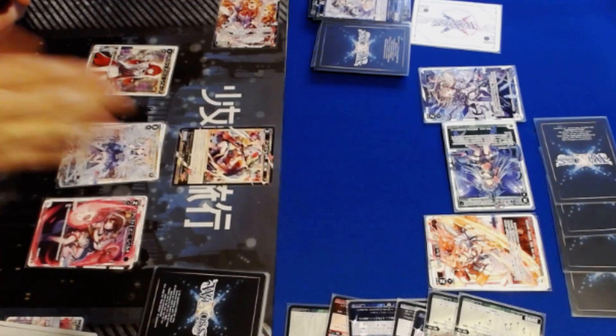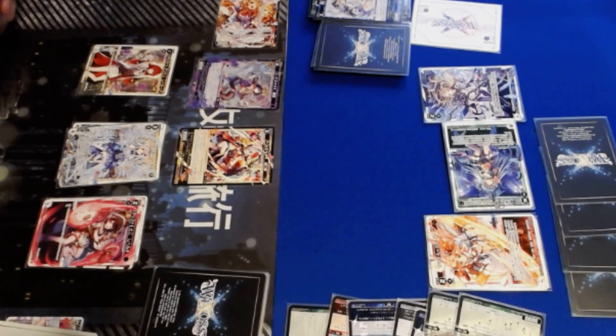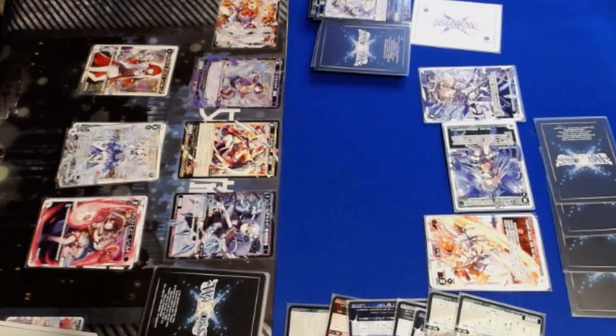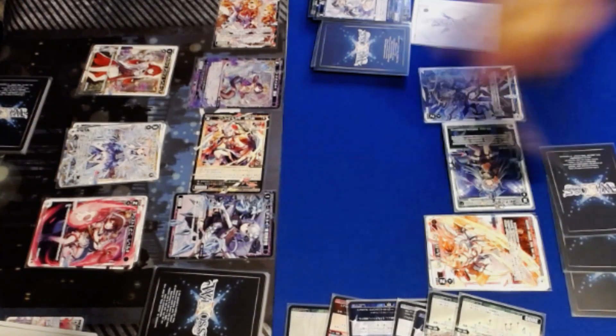As for this deck, the Nijisanji deck is falling a bit behind, as usual. Not only are they having the usual problems with Ener and defensive effects, but they've been pretty unlucky with drawing servants, and the Ancient Surprise deck got some luck on their side with some really solid life bursts that saved them a few extra points of damage.